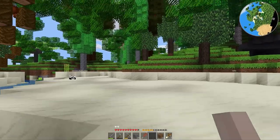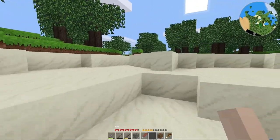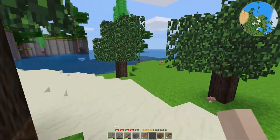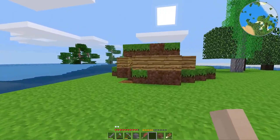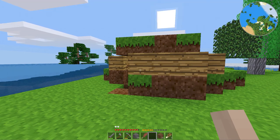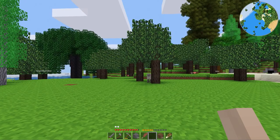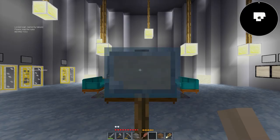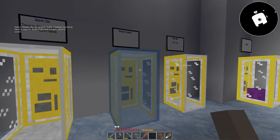Nice little underground grotto, however absolutely no iron. There are some coal deposits over here but I don't think I need coal. I could make myself a shovel and just start harvesting a lot of sand, because I will need that. Can I even set a home? Let me try: 'set home' - alright, good. Home position set. We have spawn and home, so let us go back to the mines.